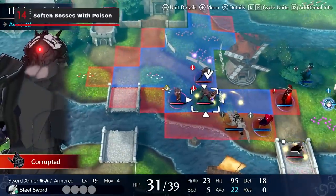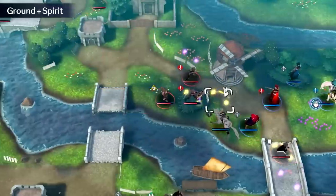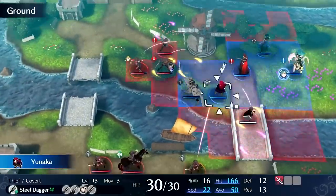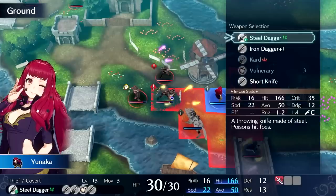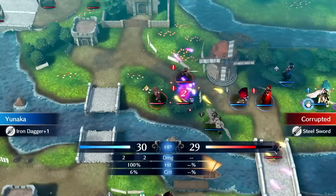Daggers used by Thieves and Wolf Knights will poison opponents to lower their stats up to three times, so try to use them first on tougher units or bosses so the rest of the team can benefit. Just make sure the daggers deal at least one point of damage, or enemies will be immune to the poison too.